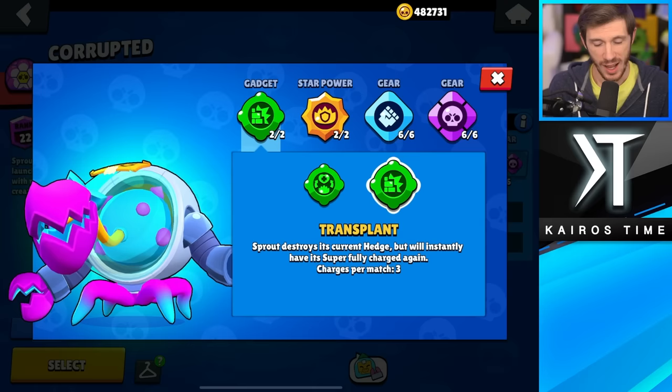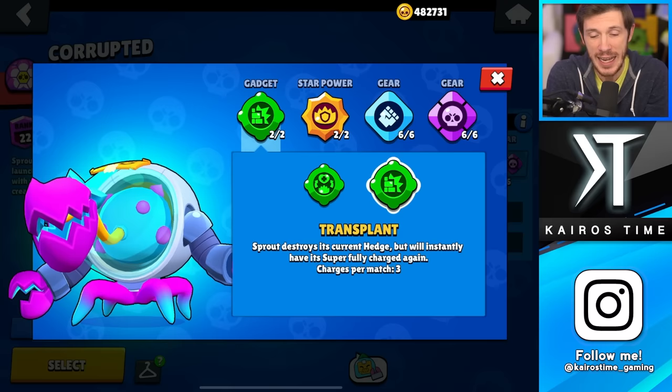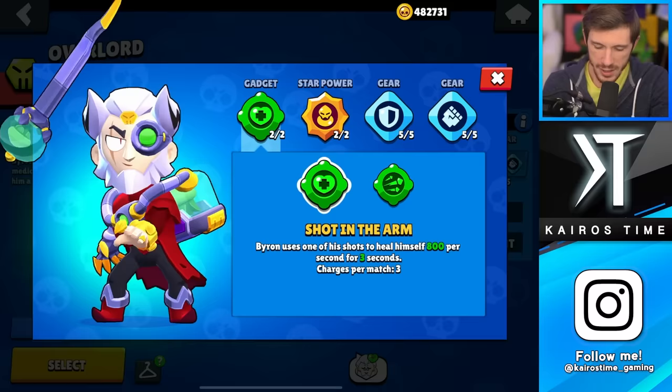I really like both of Sprout's gadgets quite a bit. Garden Mulcher restores a lot of HP and pairs very well with Photosynthesis Star Power, but Transplant is just downright unfair sometimes because it can create three additional supers. I do think Transplant is the better option, though it's pretty close. I'm putting both of them in the B tier.